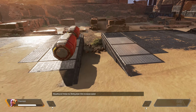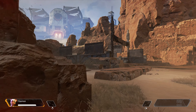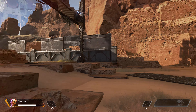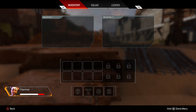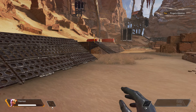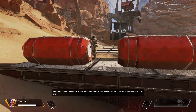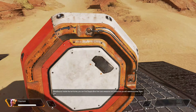Sliding down hills increases speed. You start with nothing and must seek out supplies on your own. Inside the territories, you can find supply bins that carry weapons and resources you will need to survive. Open one.